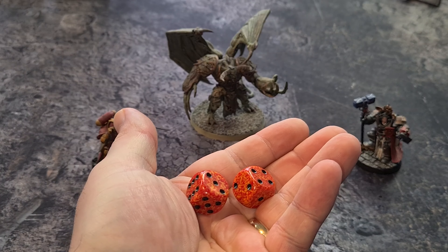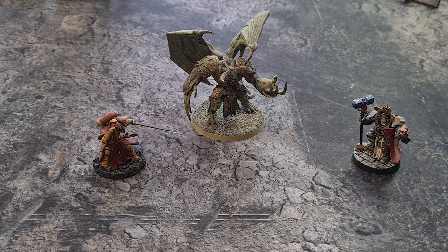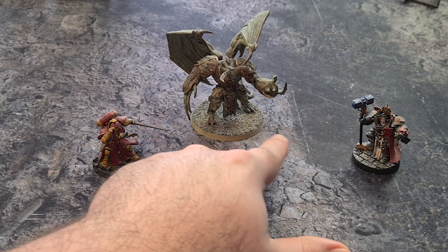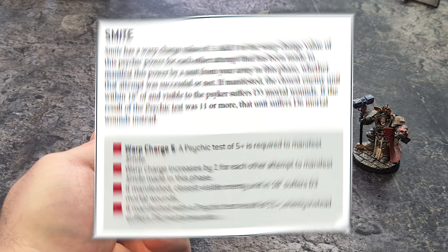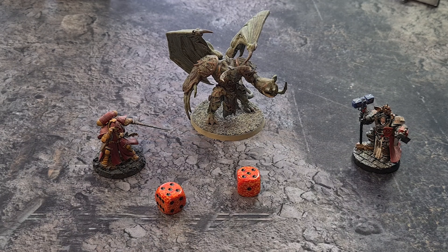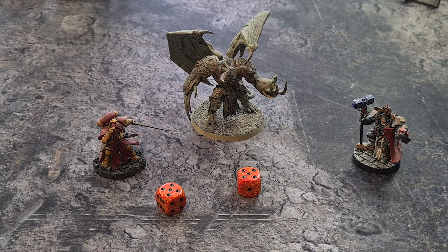To manifest a psychic power, the player rolls 2d6 and needs to equal or exceed the number on the spell they're trying to cast. For example, Grandmaster Baldus wants to smite the Demon Prince. From the Smite rule shown on screen, he needs a five or more. He scores a 10, so the Smite goes off.